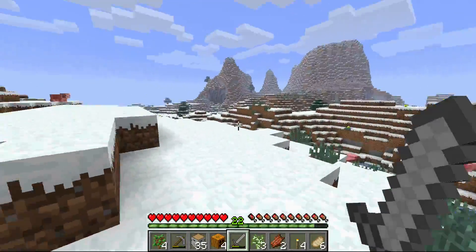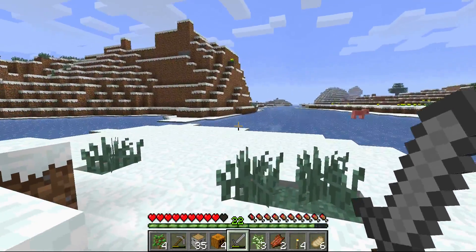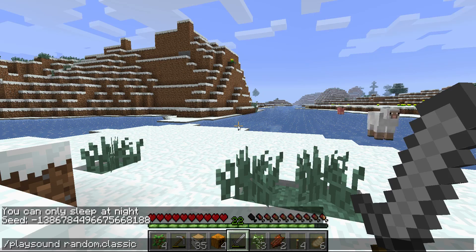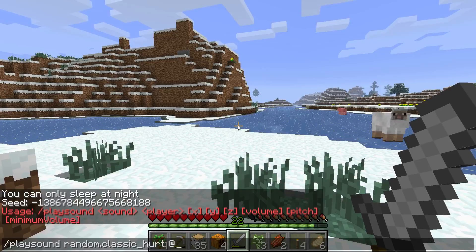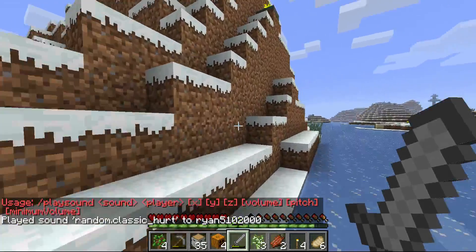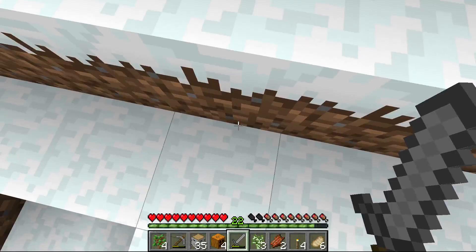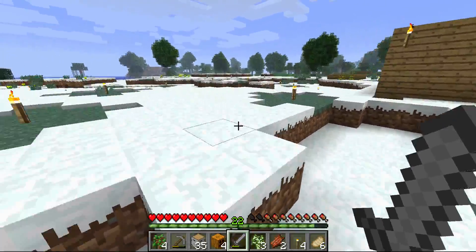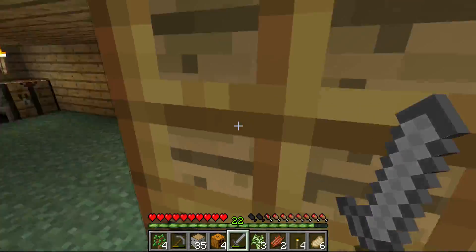There's a swamp biome for slimes, which I haven't had any yet. If slimes don't spawn there, I'm just going to cheat them in because I have commands on. I love this sound — I don't even know why. It was in the really early versions of Minecraft, like beta versions and stuff. It was the hurt sound and then they replaced it. Someone should make an old-fashioned sound resource pack where whenever you open a chest, it sounds like the door used to.